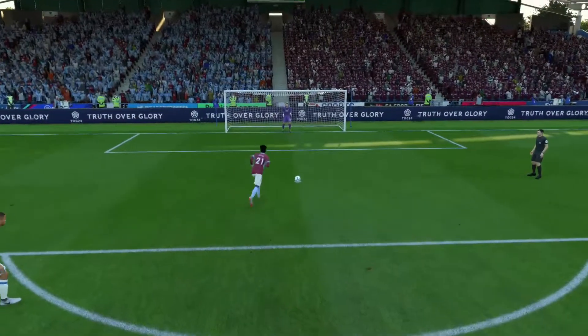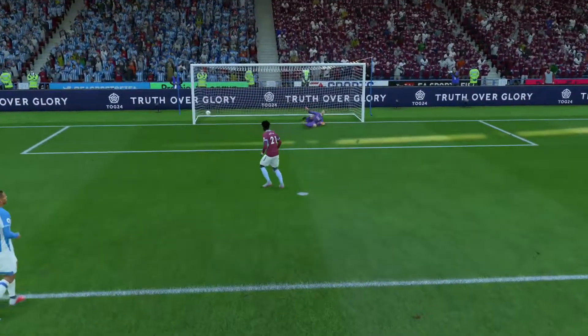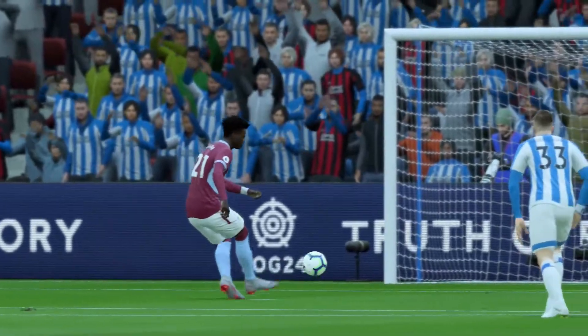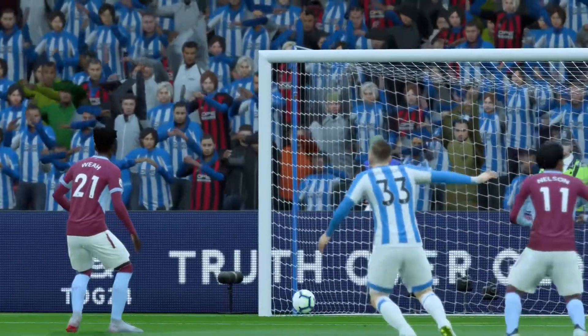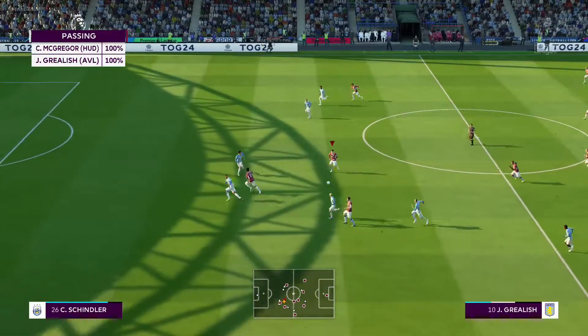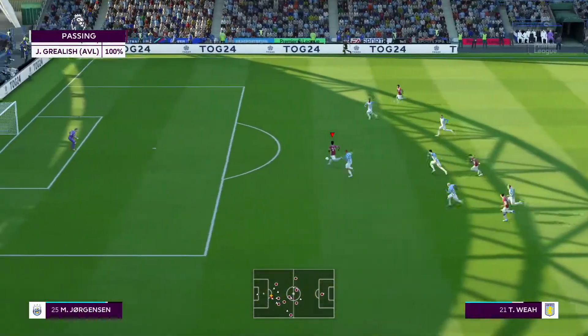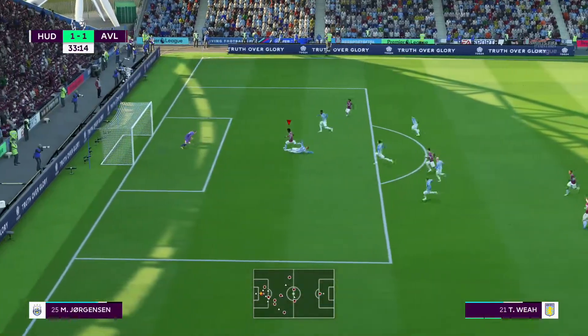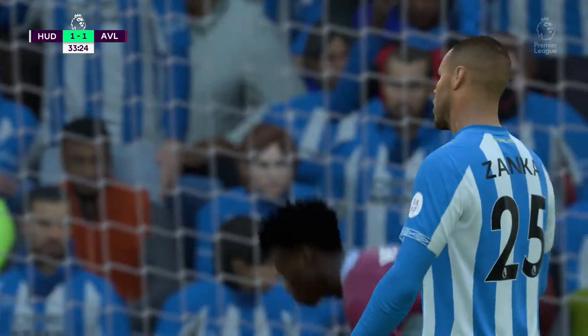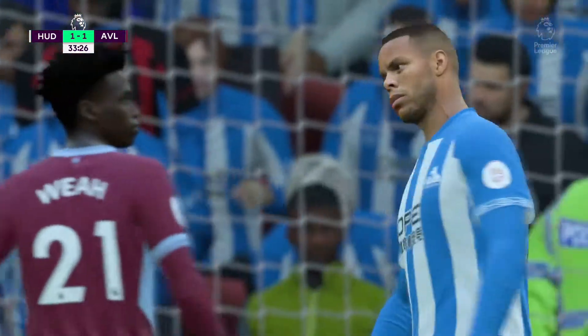The team celebrates getting back on level terms. Moving into the action - McGinn on the ball gets through to Grealish, and Grealish with a lovely through ball - but just as we were pulling the trigger Weyer's brought down again inside the box. I've got a feeling Zanka's going to get sent off here.